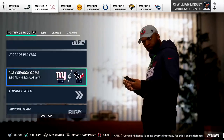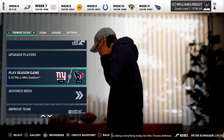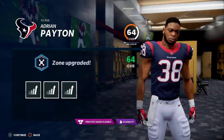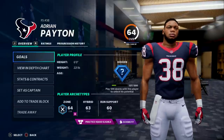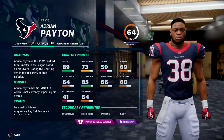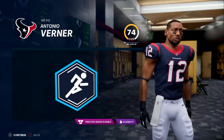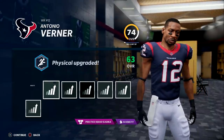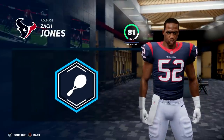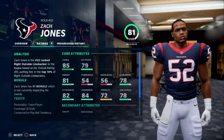Now we have a matchup against the New York Giants — I'm tempted to sim this one; they're 1-5. Adrian Payton is now a 64, zone coverage becomes a 73, and awareness up to 64. At this rate he has a chance to play next year. Physical upgrade for Antonio Werner — a ton of ratings going up. A little boost for Zach Jones in the coverage department — man coverage going up.